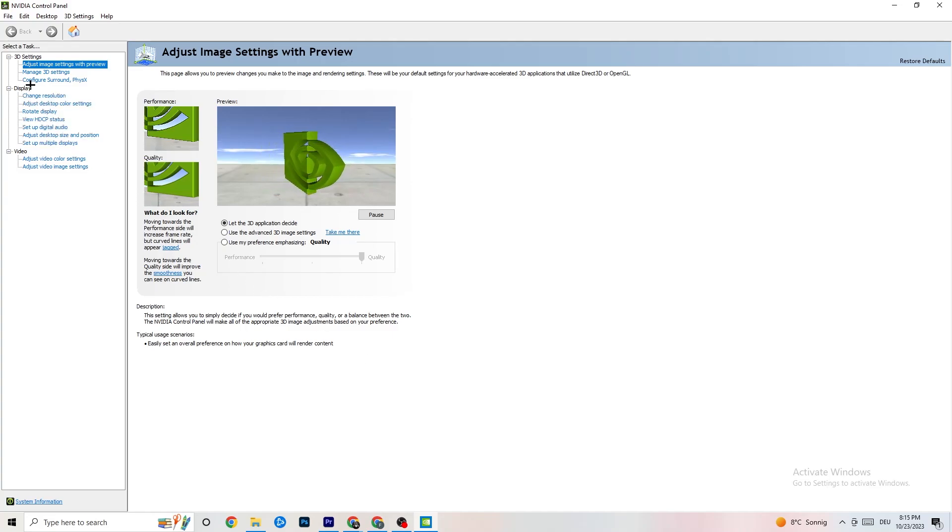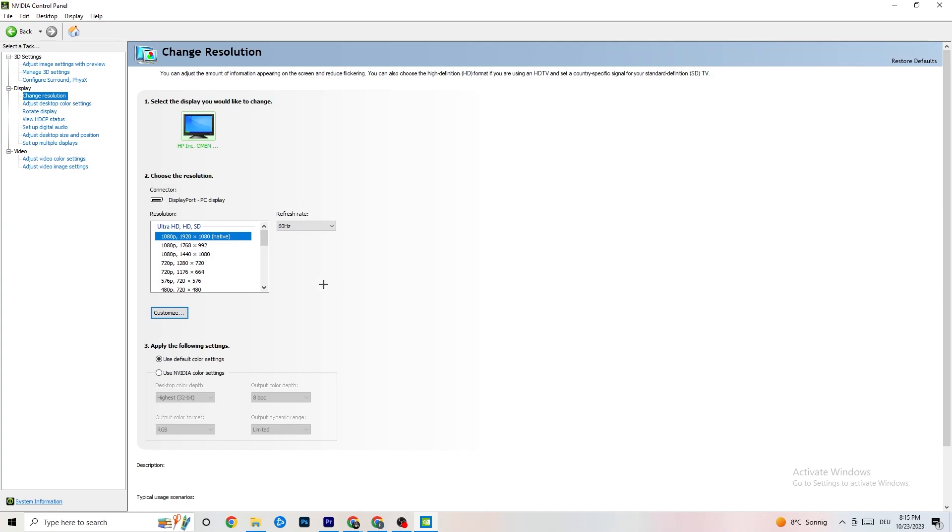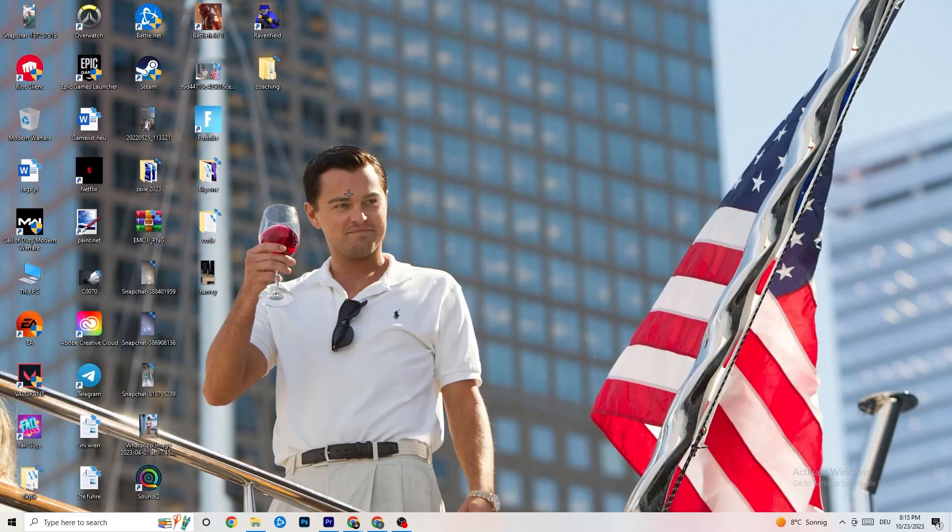Also in the NVIDIA Control Panel, go to Display and click 'Change Resolution.' Make sure your monitor's resolution matches your in-game resolution — a mismatch can cause crashing.